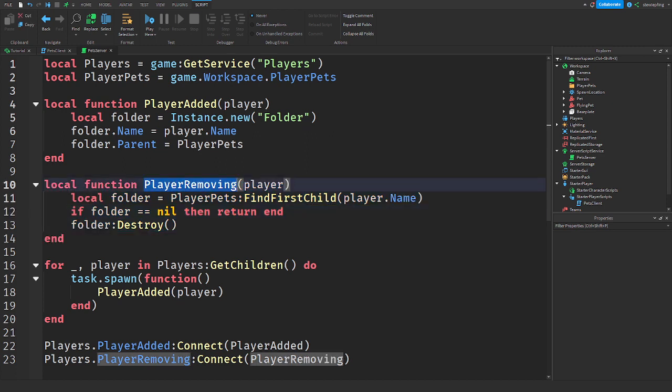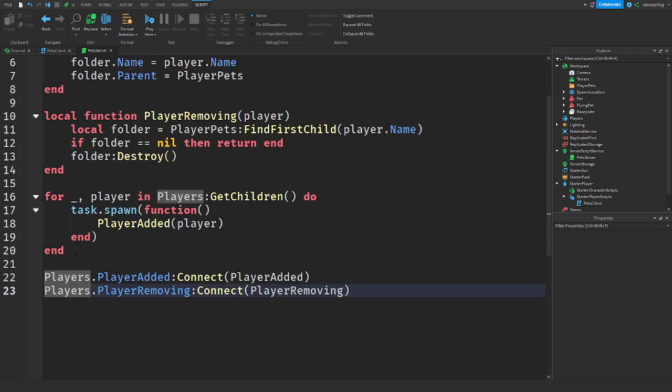Then we have a function for when the player leaves. We are getting the player's folder because we want to destroy it when they leave. If something went wrong with the folder we're just going to stop the function. If nothing went wrong, we destroy the folder.